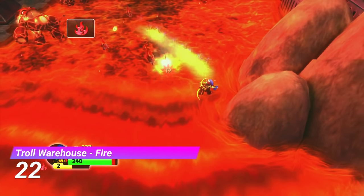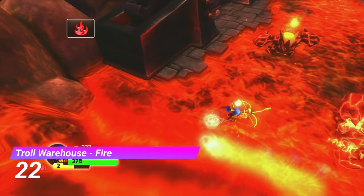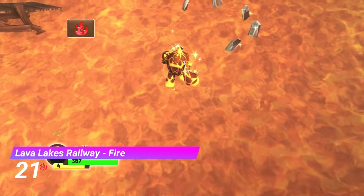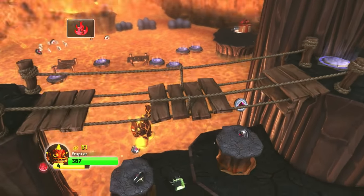The Troll Warehouse Fire Gate lets you walk across lava like you would with water, making for a pretty interesting gate. And the Lava Lakes Railway Fire Gate is similar to that, but there's a lot more exploration and generally just more to do.